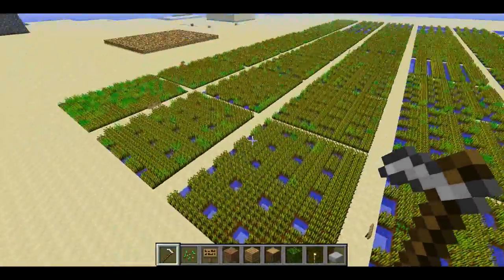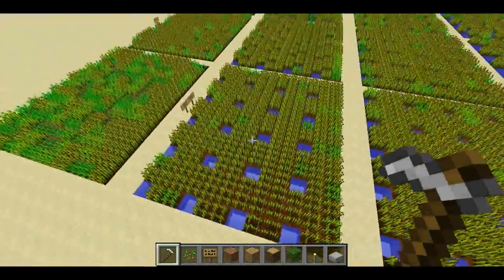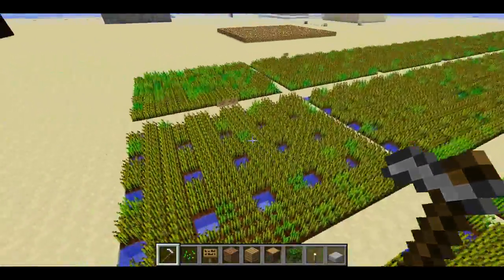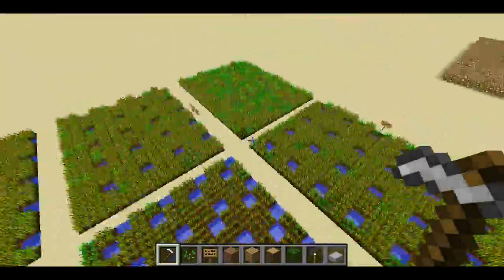So I don't think you need to go with the row thing. I think you can just do this sort of thing — maybe put lily pads down on all the patches of water so you can walk on it. It's a very simple farm and I think it's actually just about as effective as you're going to get.